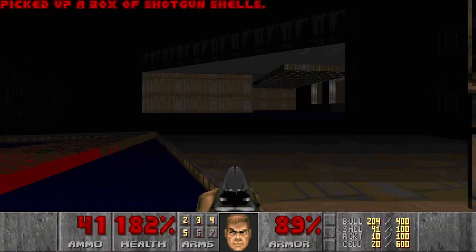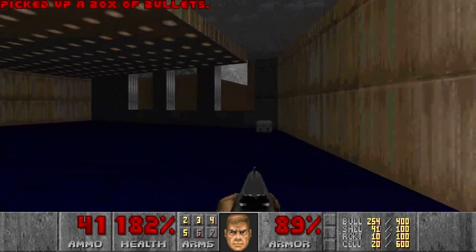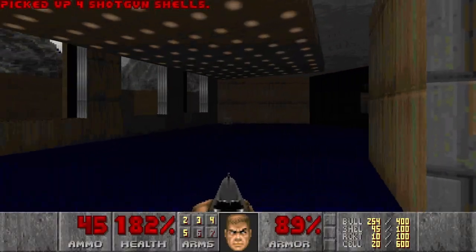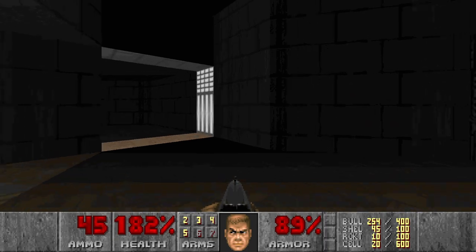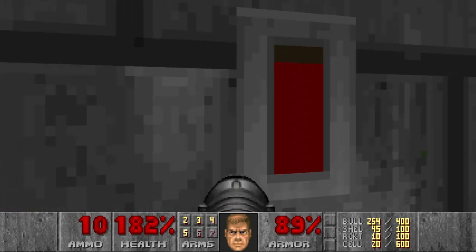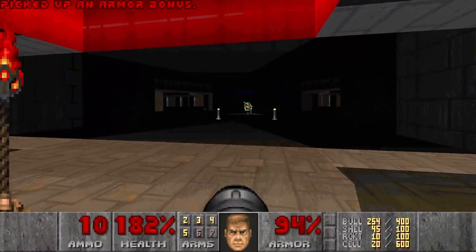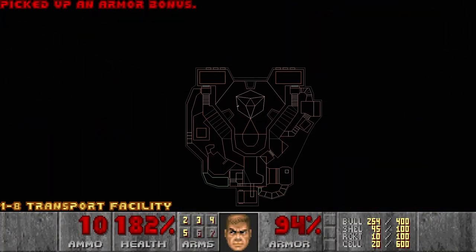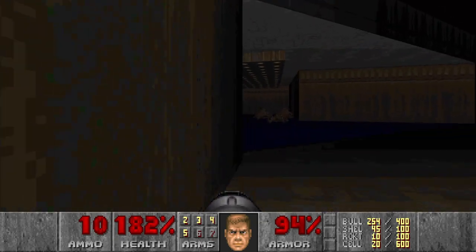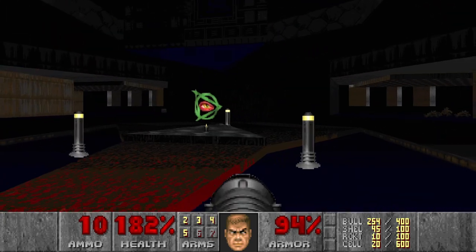This should be the boss level, so I expect something big - maybe a cyberdemon. But there wasn't a cyberdemon in the first episode of the original Doom. Let's prepare the rocket launcher and see what awaits us. Nothing. And this should be the teleporter, I think. Spooky. Let's go check.